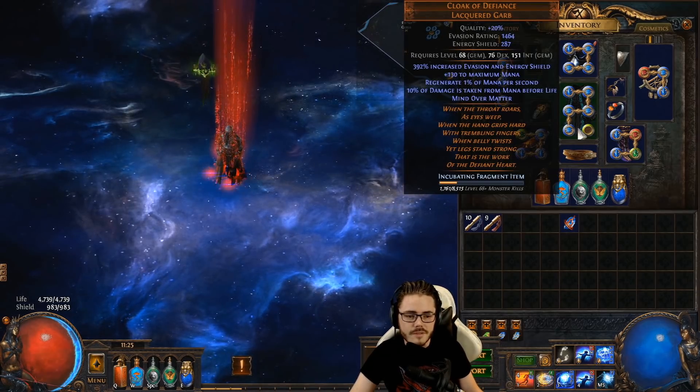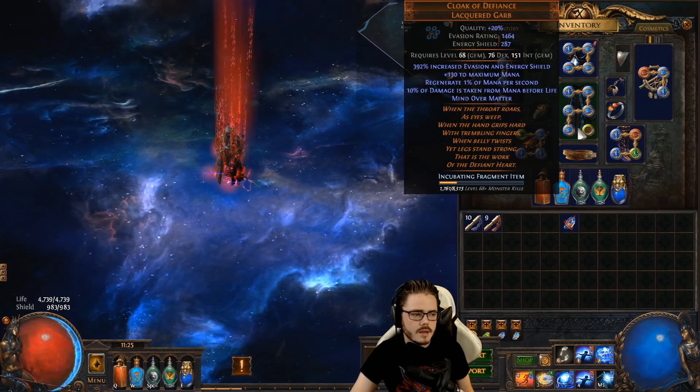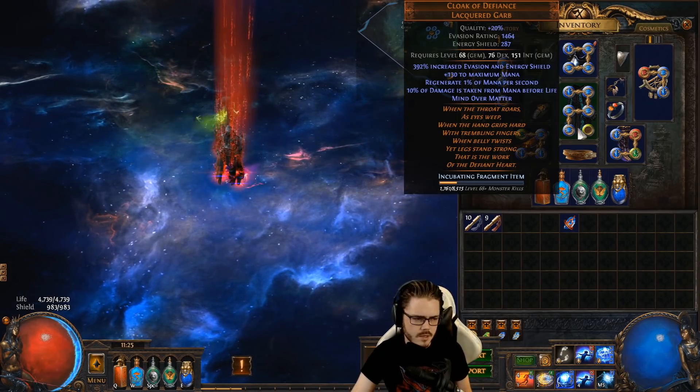Other items include Cloak of Defiance, which gives a bunch of flat mana and also supports the defensive side of things with Mind over Mana. And Ivory Tower, if you want to go into a low life setup, also has a bunch of flat mana whilst giving some nice other synergy.